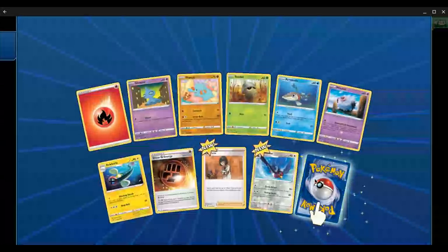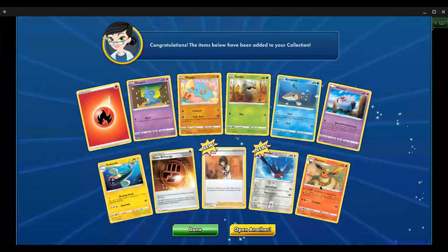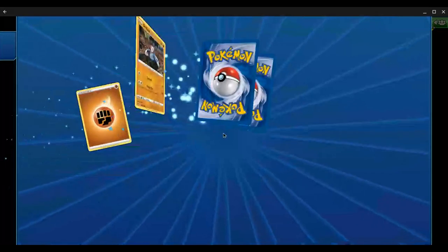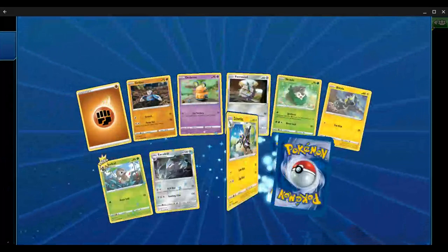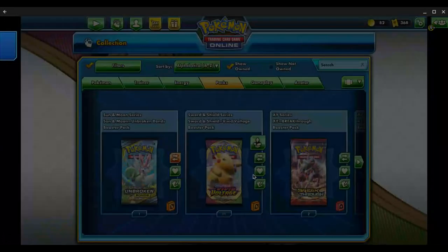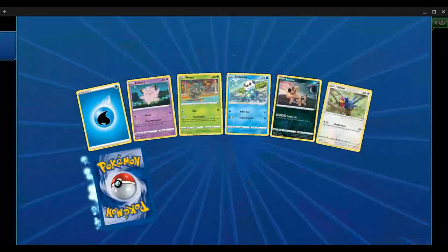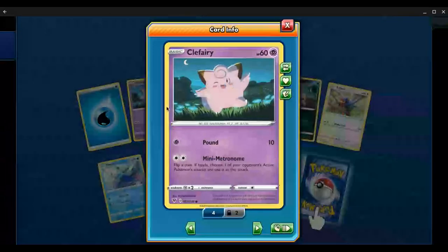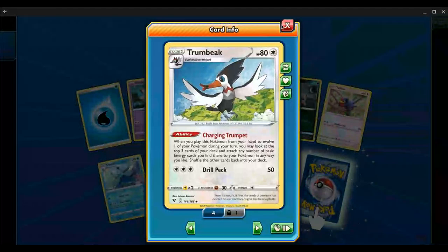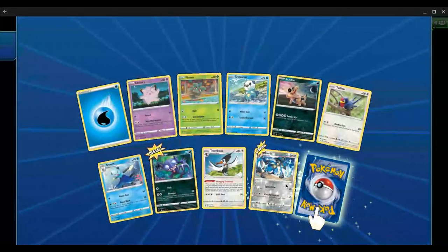Got two of that. We got a Kecleon and a Flareon. Not the main hits. We got lots of Hyper Rare pulls — not the most competitive pulls, sadly. We've got some Hyper Rares; maybe I can use those to get some stuff. Do I have enough of these to build a Metronome deck? Yeah, got plenty of Trumbeak.